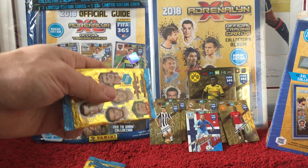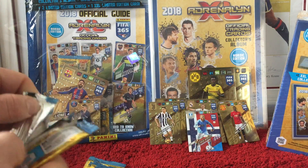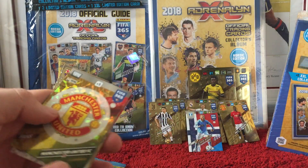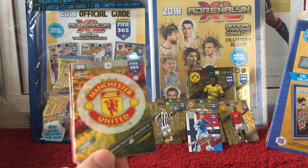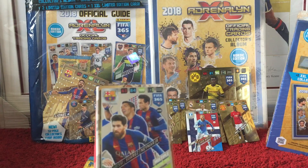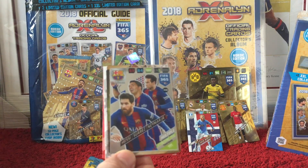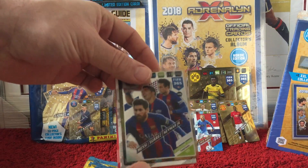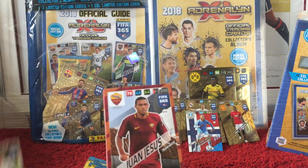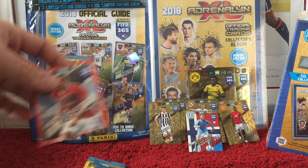So if we open up these packs, we'll have a look at all the cards we get, but hopefully we'll get some of the Nordic exclusive cards — obviously we won't be able to get those in the UK. So first of all we have the Manchester United badge. And then we have a Barcelona triple card with Messi, Suarez and Neymar — obviously Neymar no longer at Barcelona now, so that's a little bit out of date. Conradson, Jesus, Adriano and Fasia.